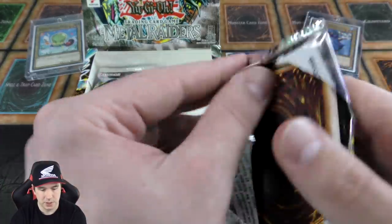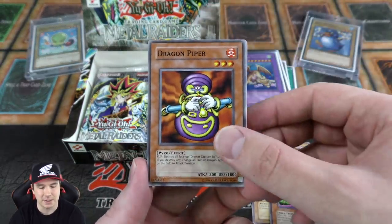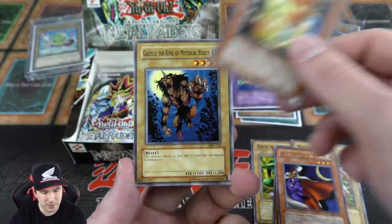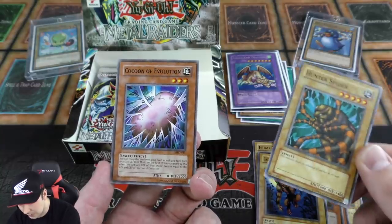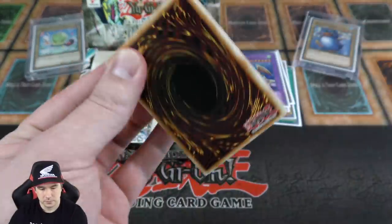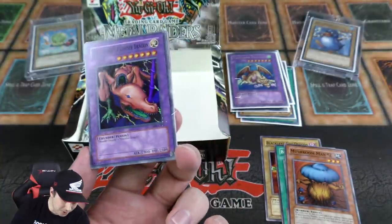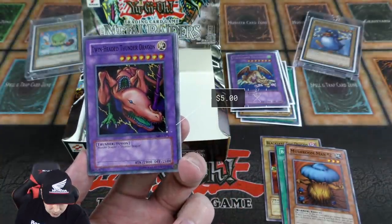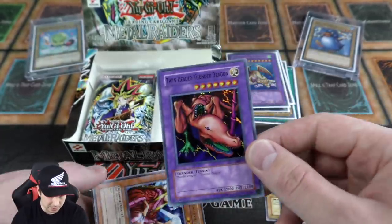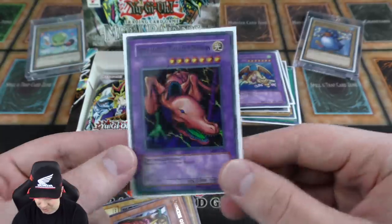This box is treating us really well — some incredible pulls and we still have more booster packs to go. There's always a chance I could pull the Ultra Rare Mirror Force, which would be awesome. White Magical Hat — I believe our third copy of that card. Hunter Spider, our first copy, and another Cocoon of Evolution. Block Attack, Mushroom Man Number Two. The Twin-Headed Thunder Dragon — that is a cool super rare! It just takes two Thunder Dragons to fuse. That's actually a really cool looking super rare — another foil gets added to our pile!